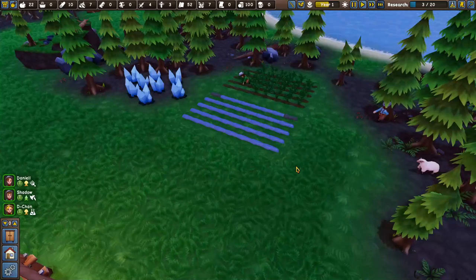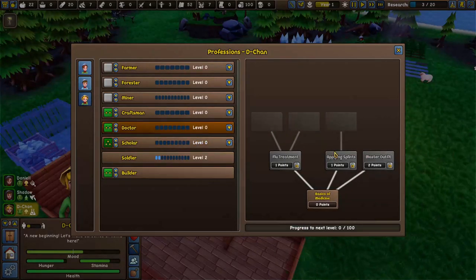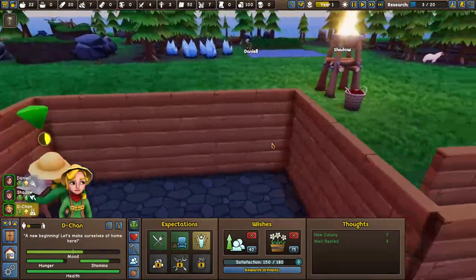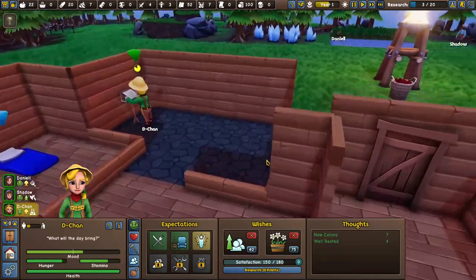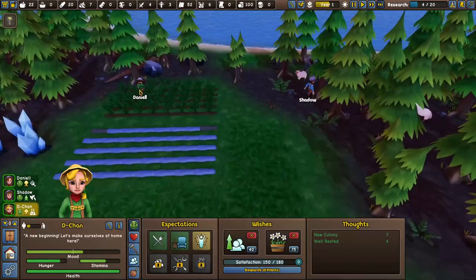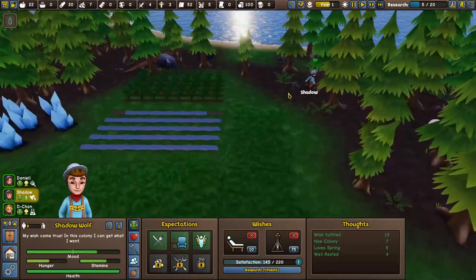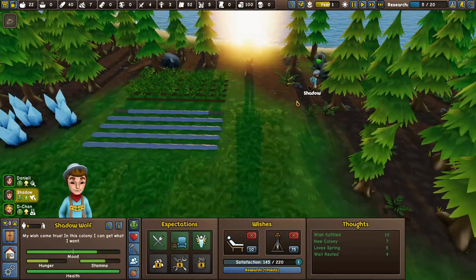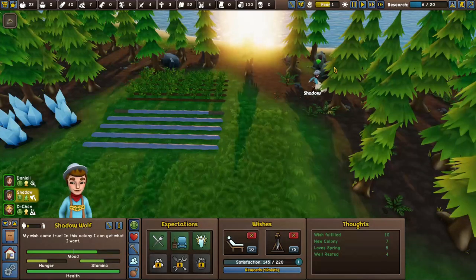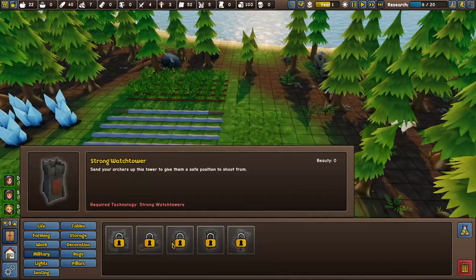D-chan is going to be our doctor slash scholar - she'll be able to teach kids, apply splints, do flu treatment, and take care of people. She's going to be our caretaker and health provider, while I focus on farming and animal husbandry. Shadow Wolf is going to be our protector - he'll do all the hard laboring, and once he gets high woodcutting he'll become our miner plus soldier. Now in order to get military built up we need tailoring, so Shadow can start training combat.